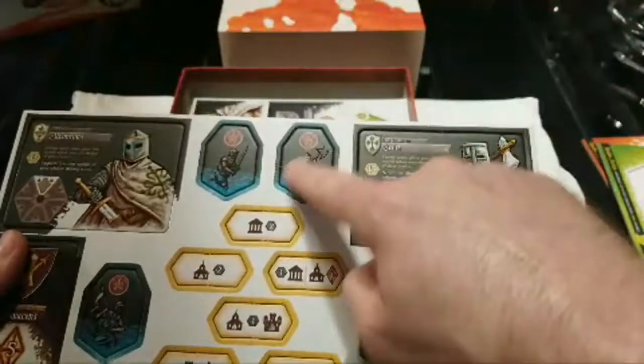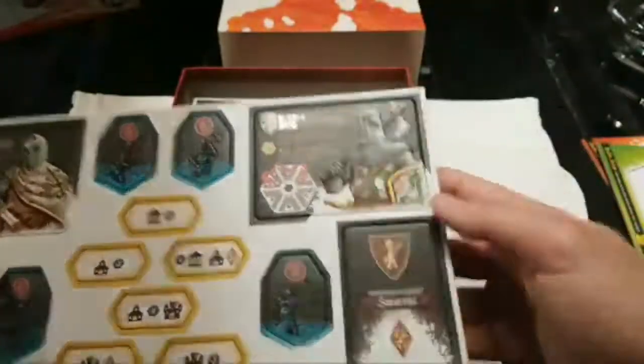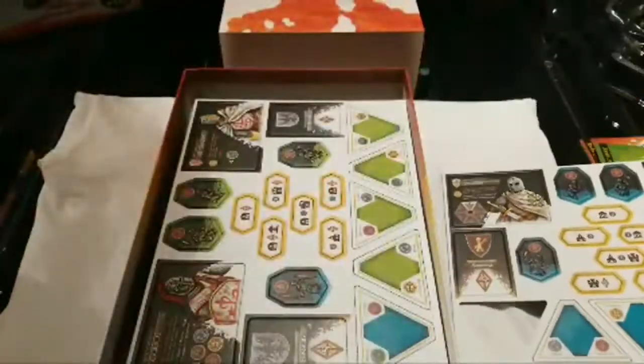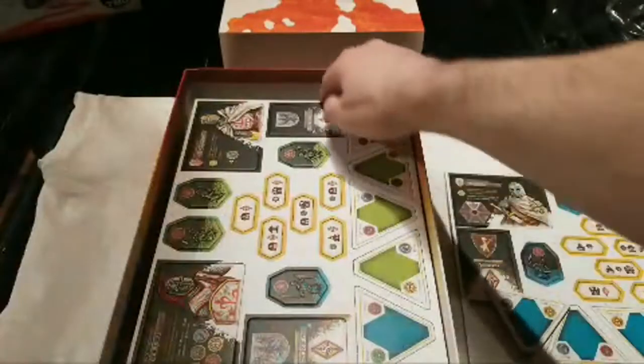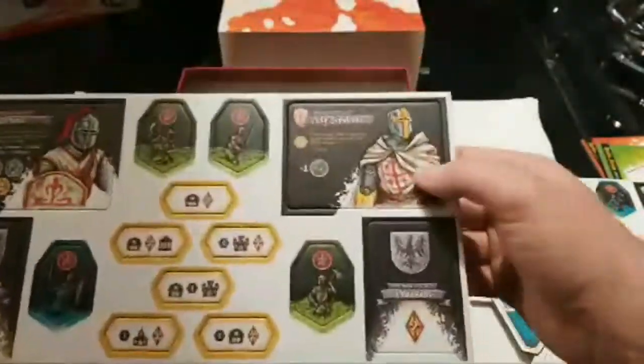This is probably one of the first times I've seen this — of course it's TMG deluxe — but they've got UV spot varnish on the tokens and on your crusaders. That is a beautiful touch, makes it pop. Love it. There's the blue, there's the green, some more of the different knights.